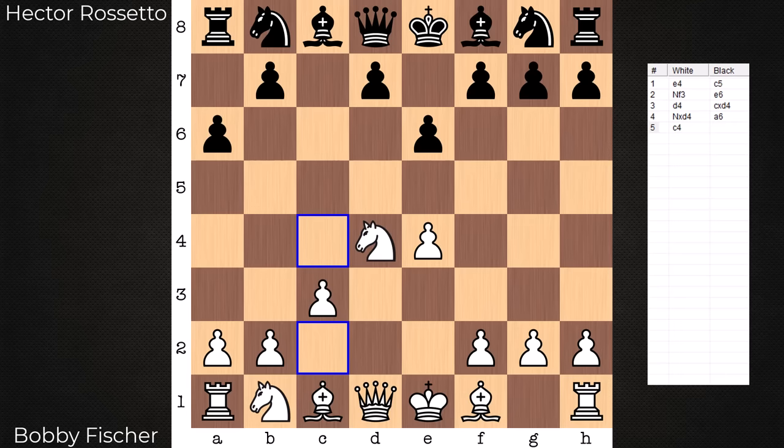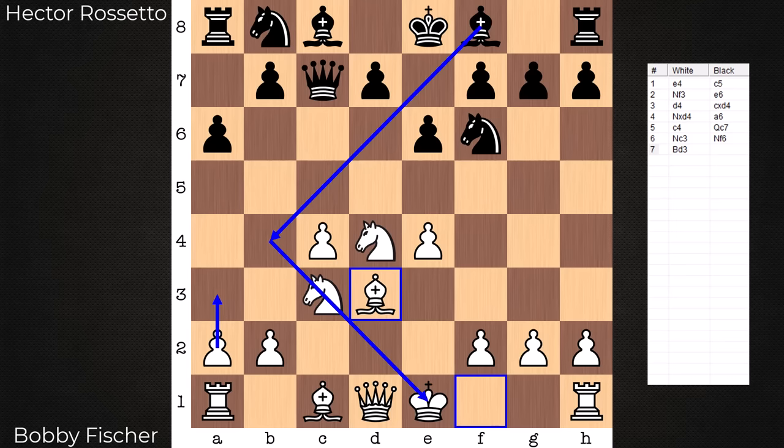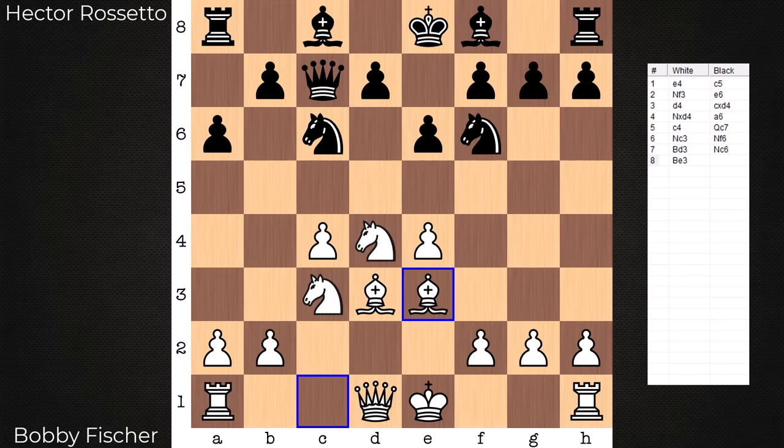On board we have an open Sicilian. C4 indicates the Maroczy Bind — grip now over D5. And from here, Bishop D3. The computer is a fan of this move first, negating any lines related to a pin with Bishop to B4.